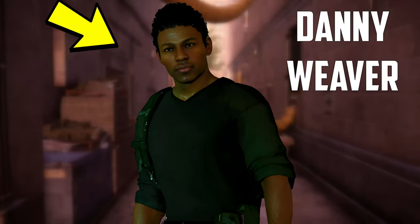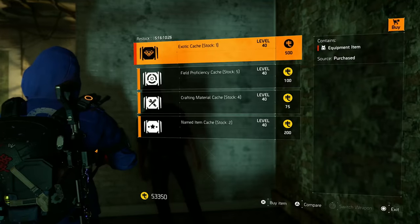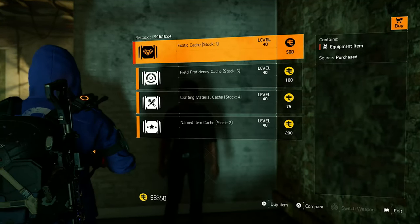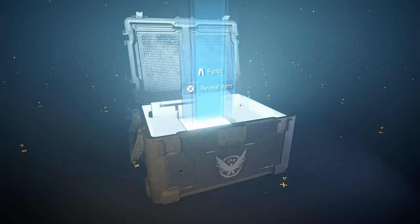Hi agents, welcome back to another Division 2 video. You probably heard it already but there is a new vendor in town — the textile vendor named Danny Weaver. With this new vendor you can buy exotics, named and material caches with your textiles. Textiles are the currency you get for duplicate apparel from the standard apparel caches.